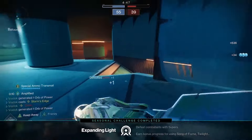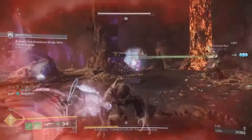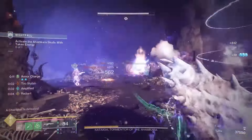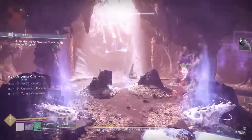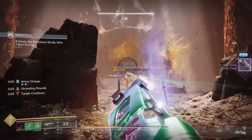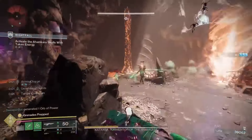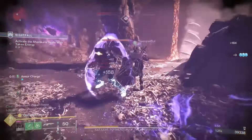For example, Spirit of the Caliban on the Hunter cloak works with all powered melees, not just proximity knife. To keep things balanced, some perk effects have been narrowed to the spirit of the original exotic, so combinations aren't overwhelming and there's still a reason to run the original exotic armor. When a perk on the class item has the same effect as its original version, expect some tuning changes.